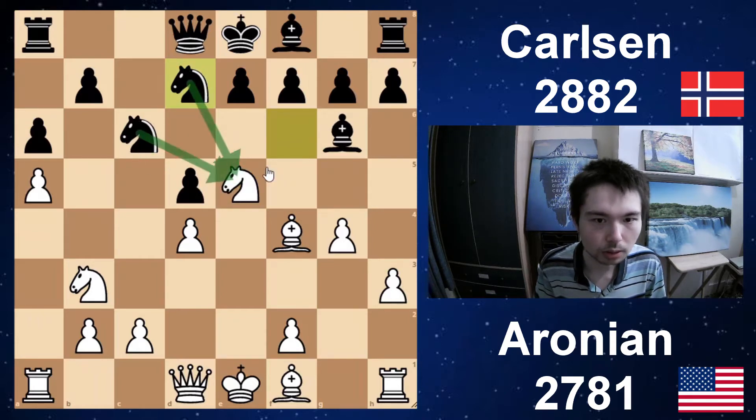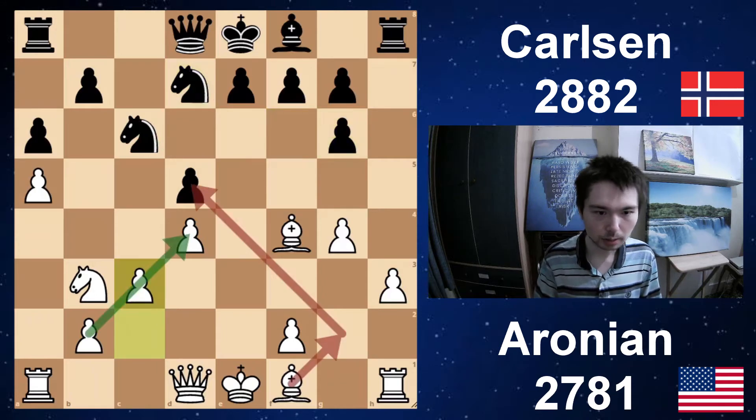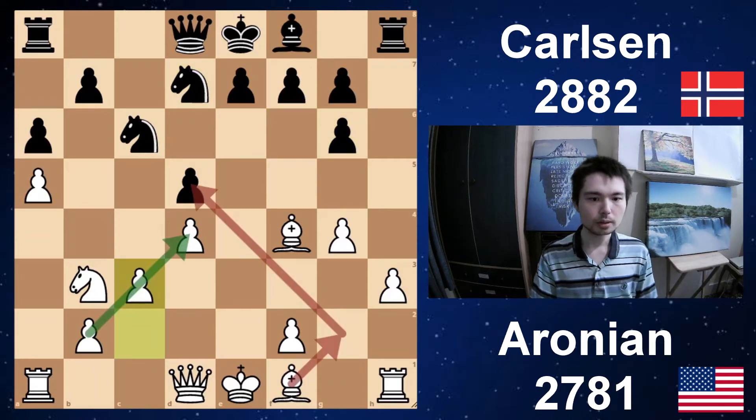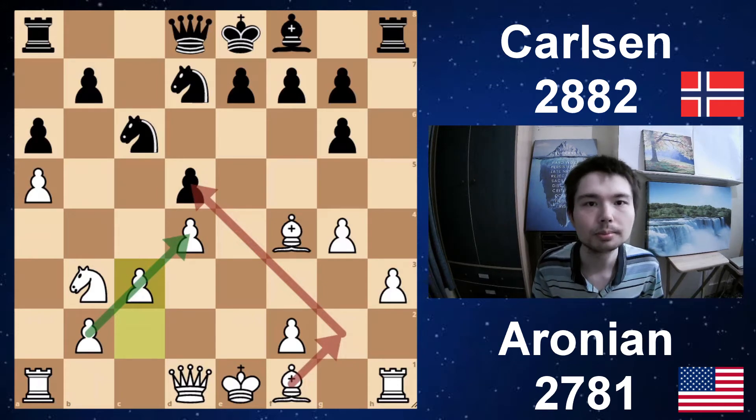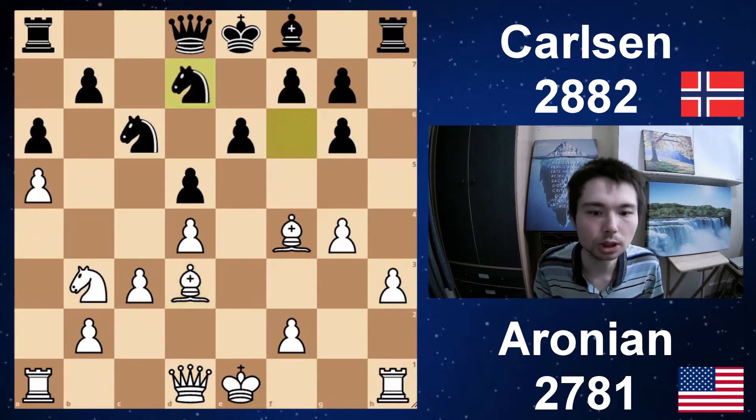Levon makes a decision — he grabs the bishop. Take, take, and c3. You have a pawn chain in the middle. The bishop might go to g2 to attack the pawn on d5, but it actually picks a better spot. After e6, you go bishop d3. You don't need the bishop on g2.